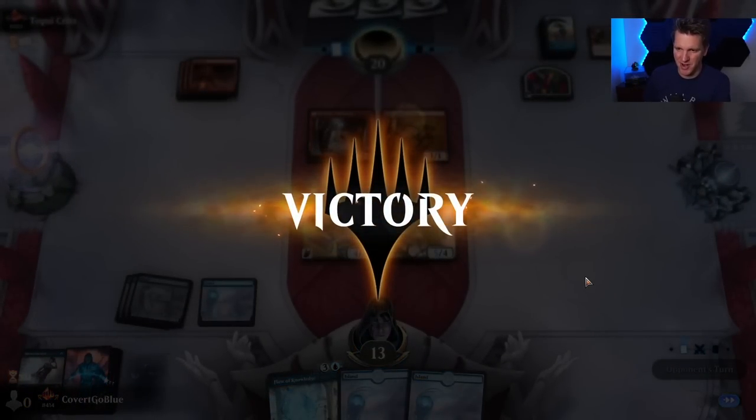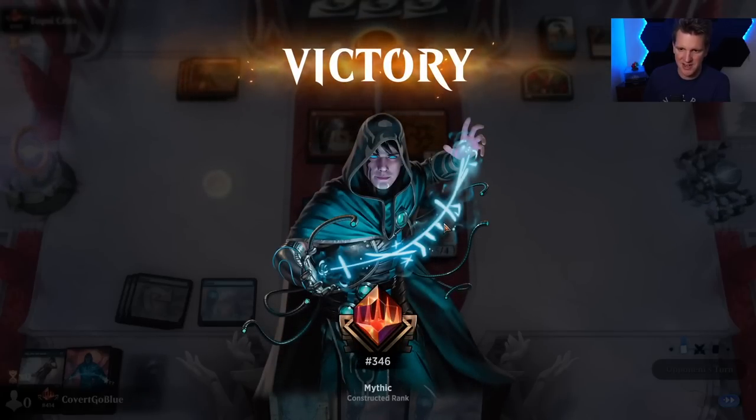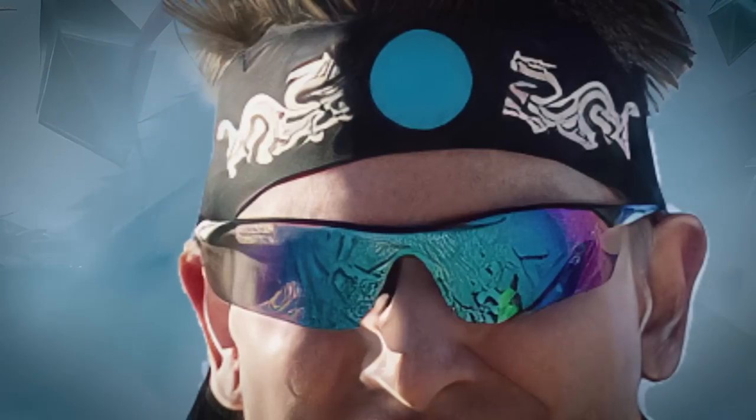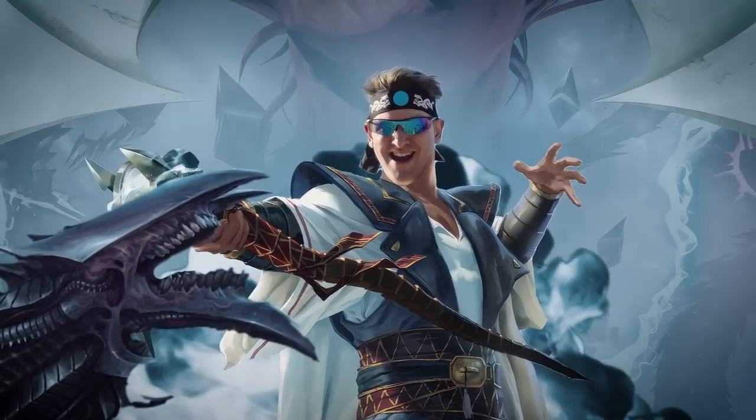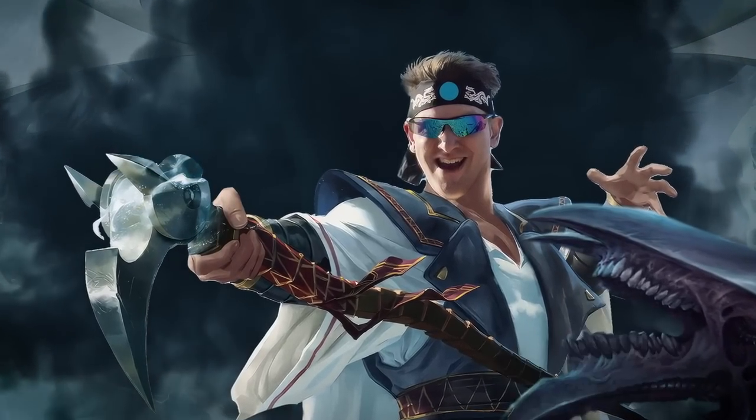Yay, mono red! It wasn't completely clean — I should not have discarded that Jinn to a connive trigger for a Ledger Shredder that was dead. CGB's going down to play Magic with the best — if you want to join the party, get down to Command fast!